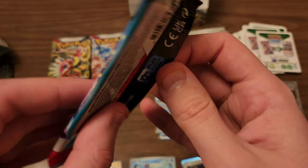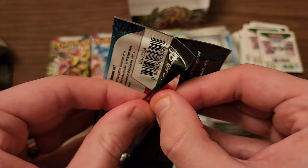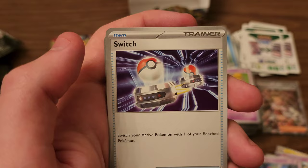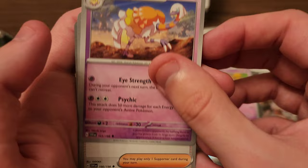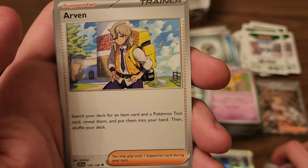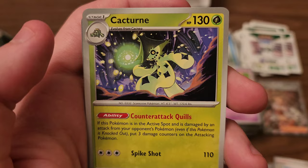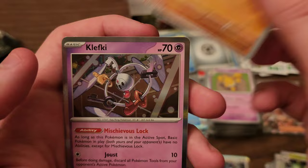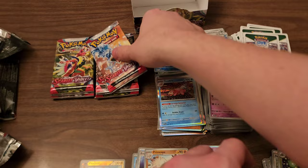This pack feels thicker — I can't explain it or really show it, but I swear this one feels thicker than the rest of them I've opened so far. Maybe there's an extra card in it. Dead End, Corelia, Switch, Fuecoco, Espathra — I've been saying that wrong all along — Arven, Cacturn — I just really like this card, very nice artwork and a big fan of Cacturn anyway. Energy Switch is our first reverse. Primeape is our second reverse. And our rare is a Klefki.